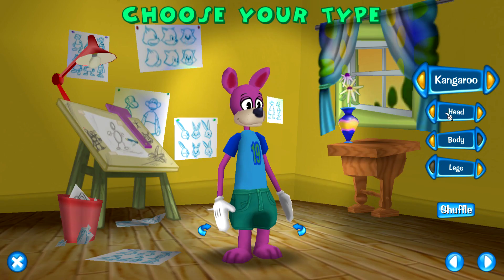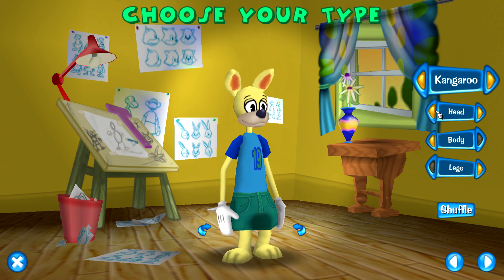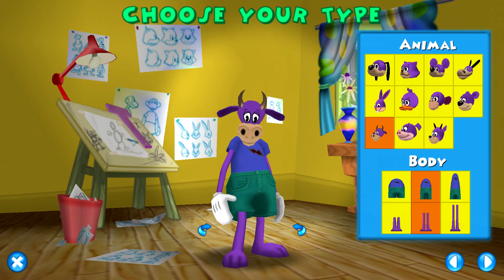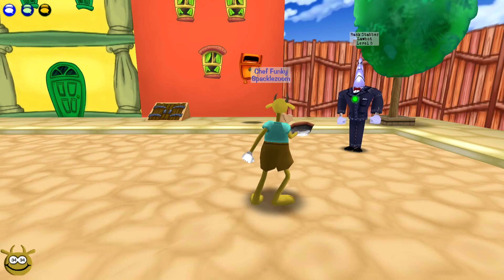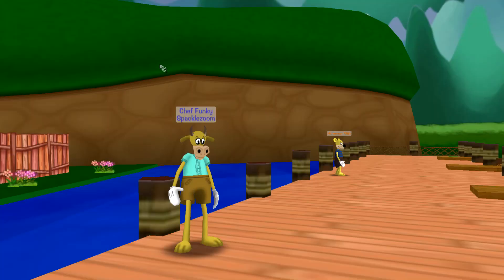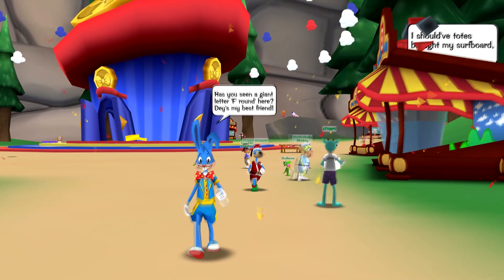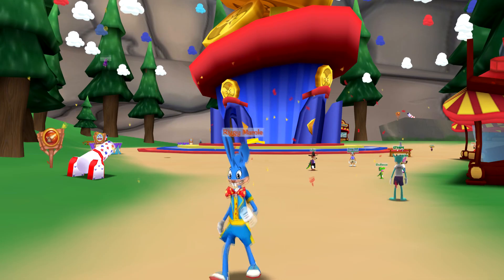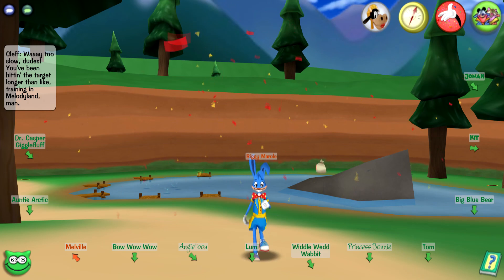Number 33: Tooniversal Kangaroo. Out of all the new Tooniversal toons this is probably the best one because it looks like a decent model, though it's nothing I'd personally use. Number 32: ODS Cow. I really do like the cows compared to these other toons but there's just no way I can say this is better than the ones higher on the list. It was cool that Operation Desert Storm was the first server to add cows. Number 31: Riggy Morale Bunny. He's lower because he's really only an NPC and you never get to play as this style.